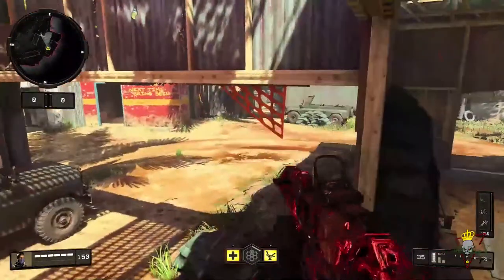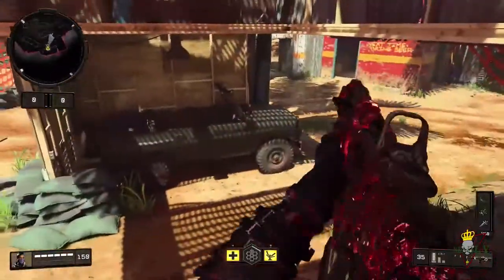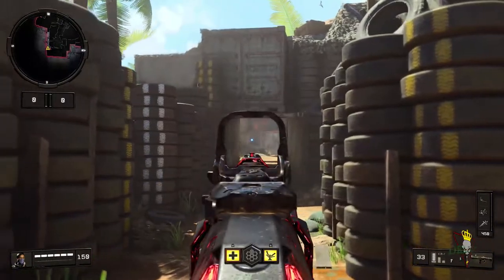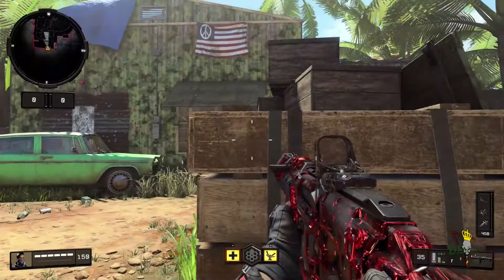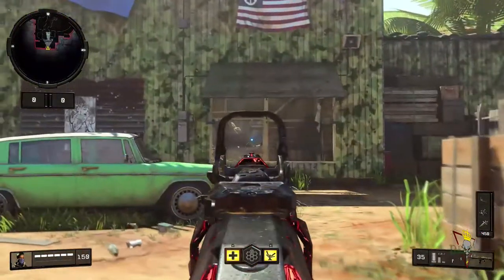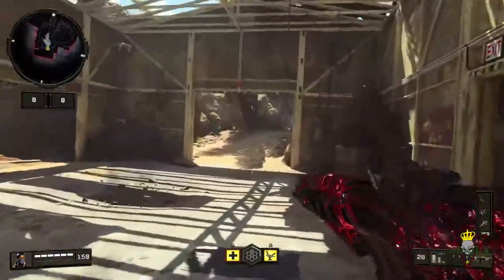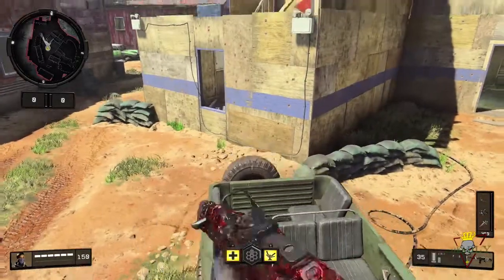You can also hop up here and shoot back into the tires to get some long shots there as well. To counter that spot, you can get some long shots right here by shooting into that building or back that way. Another really good one is getting behind these boxes — you can actually see up into the stairs and get kills on people sitting on that corner in the staircase going into the garage. That's all the spots for Firing Range.